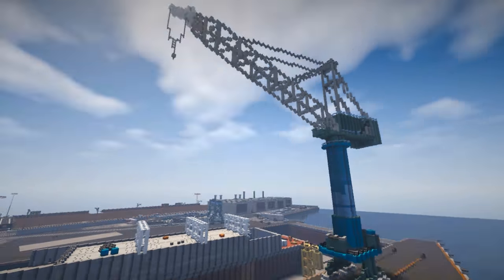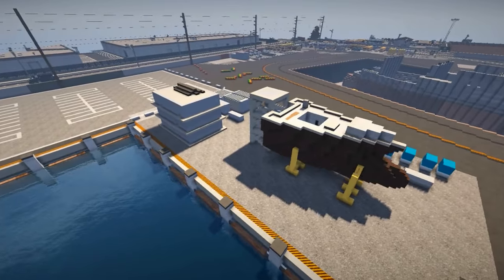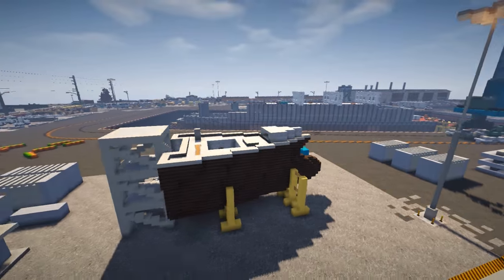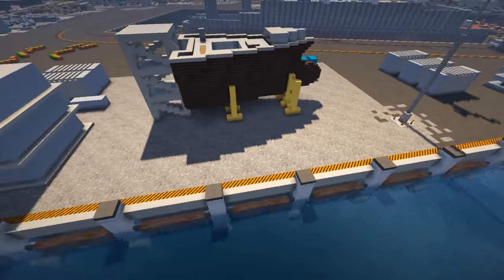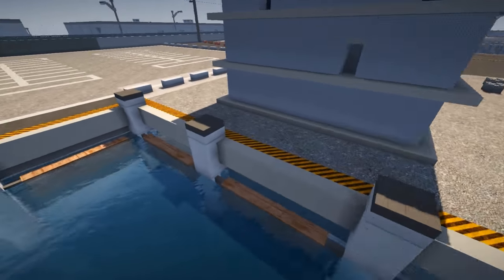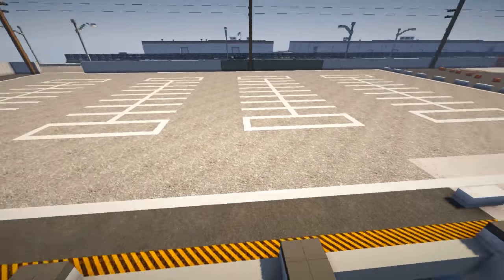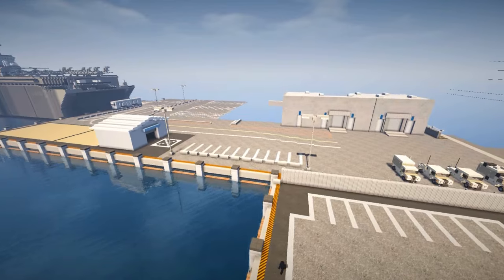Nice crane design there. And then we've got the front of the ship right here — looks like they're going to be lifting that up shortly. Lots of steel beams over here on this side. Again, a nice looking dock with some trim on the outside and warning striping. Very nice use there. Parking always looks good over here on the server.